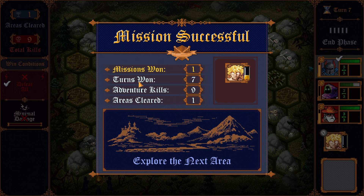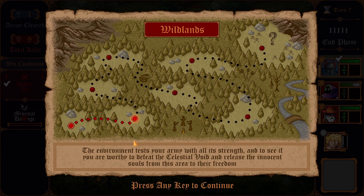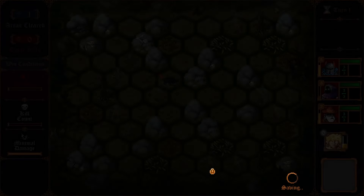Mission 1 complete: 1 mission, 17 turns, 9 adventure kills, 1 area cleared. Our environment tests your army to see if you're worthy to defeat the Celestial Void and release the innocent souls to their freedom. Many areas to go through — mostly wooded here, possible boss battle with a snake, moving from clearing to clearing until we get to what seems to be a giant cave. Let's keep on trucking.